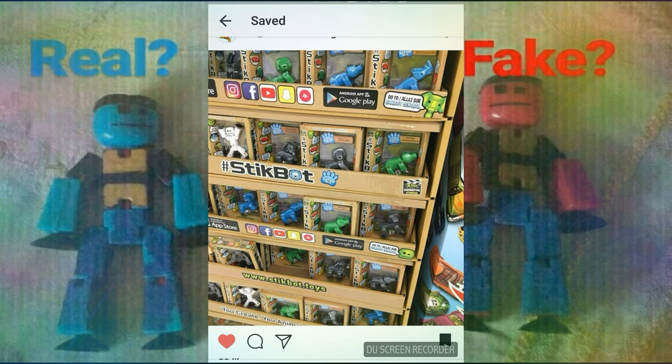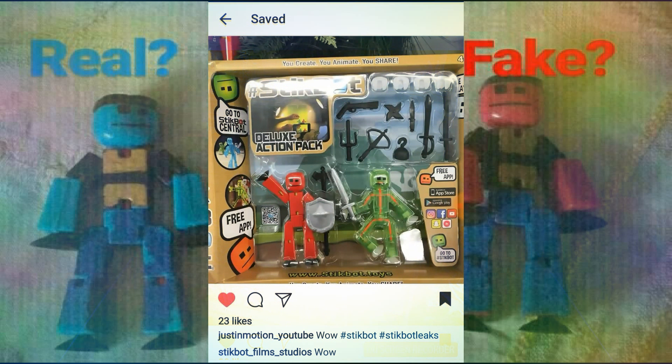Now let's move on to the next leak: a deluxe weapon pack. This is a deluxe action pack containing all the Stickbot weapon packs. It doesn't have a dark red Stickbot — it includes a regular red Stickbot and a translucent green one. It comes with four hand clips, a lot of black weapons, and two silver weapons: the shield and sword.